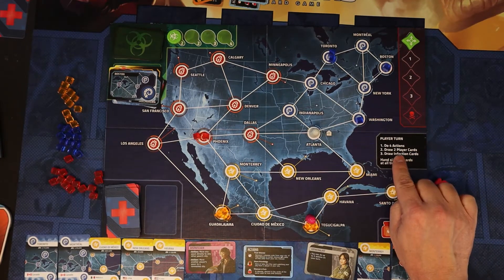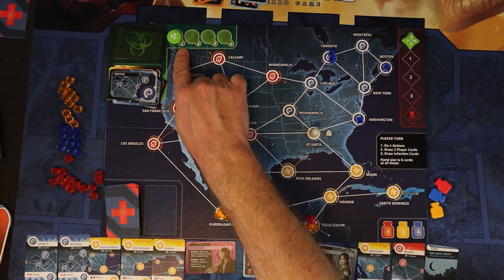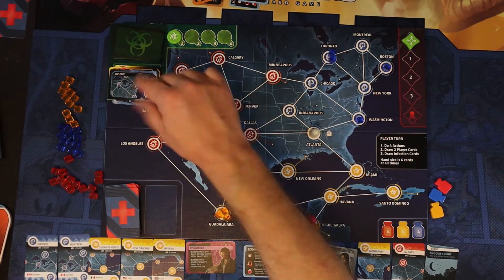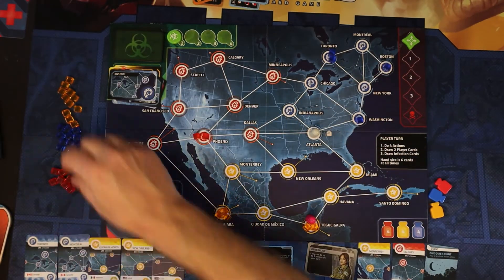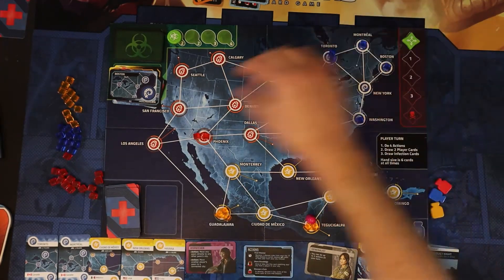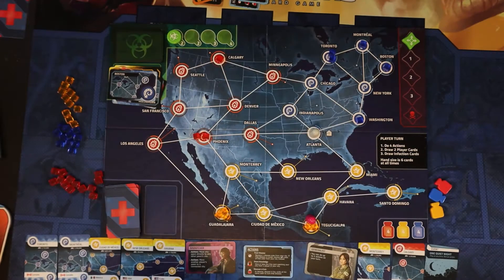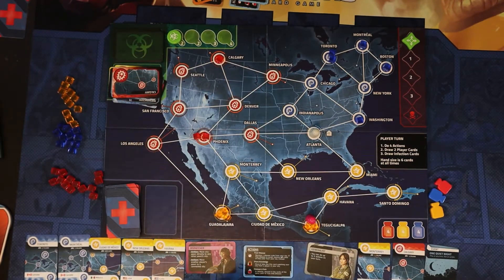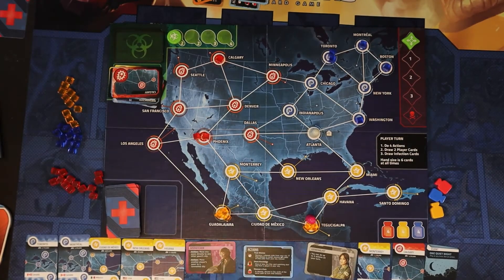We've done our four actions and drawn the two player cards. Now we draw infection cards — the marker says two, so we draw two and put one cube in each location. The first is Montreal, so we put one there. The second is Calgary, which gets one. That is the dispatcher's turn. I'm using my Marvel Champions first player marker to help remember whose turn it is.